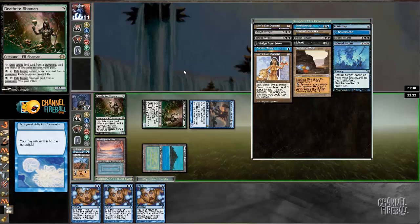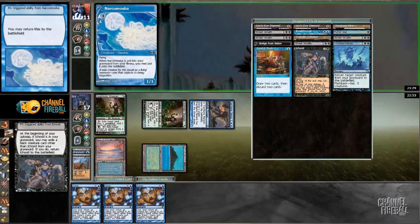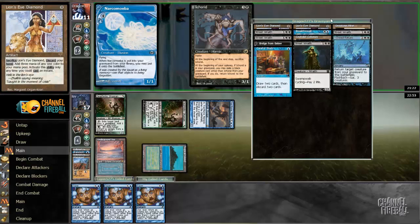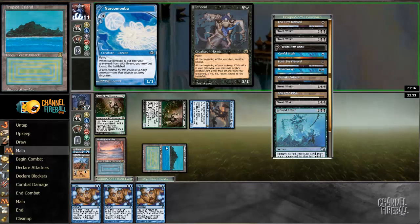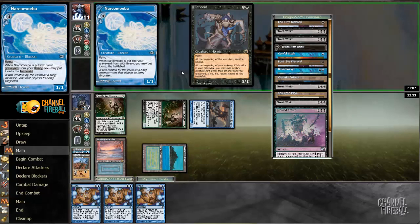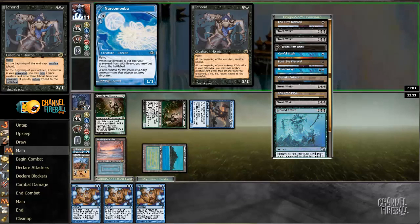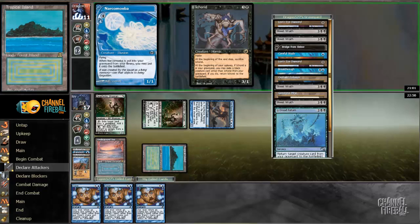They hit a Narcomoeba, but no Cabal Therapy — so I'll just let that happen. This is the turn. I've tapped Death Rite and I don't have a second green source. I should have kept a second fetch land. Icrid comes into play. I still think I'm in pretty good shape — I can kill any spell and have triple Daze as hard counters. I can only use two of them, but it still puts me in a good spot. Opponent attacks with Icrid, I just take it. With Cephalid Coliseum gone, they don't have access to uncounterable card draw.